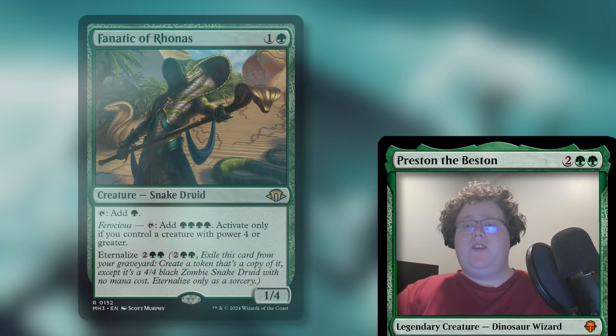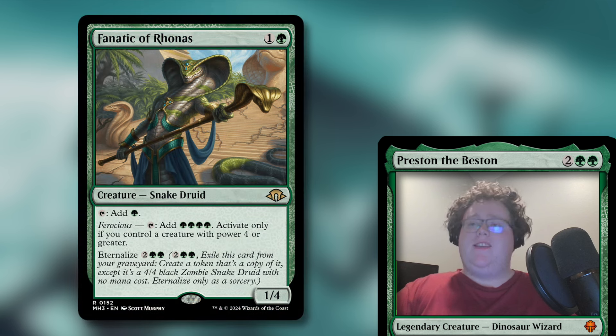Another good early game creature is Fanatic of Ronas. It's a 1/4 that costs one and a green. You tap him to add one green mana to your pool, but he also has Ferocious — tap to add four green mana, but you can only do that if you have a creature with power four or greater. He also has Eternalize for two and two green, which will let him come back from the graveyard as a 4/4 black zombie creature token, so he'll be able to turn on his own Ferocious.